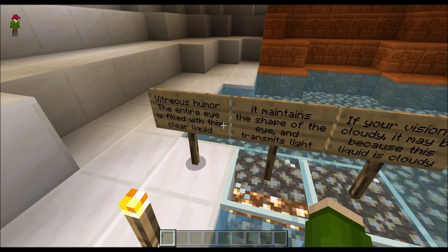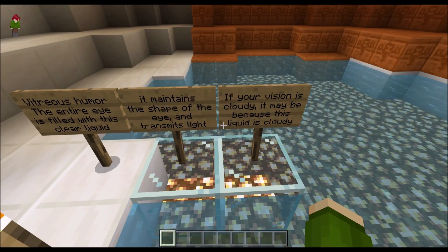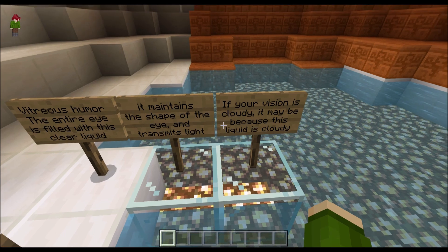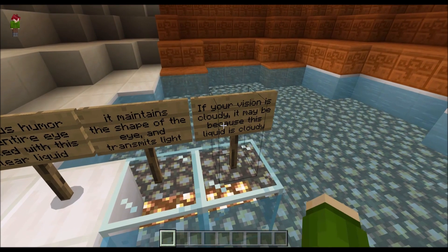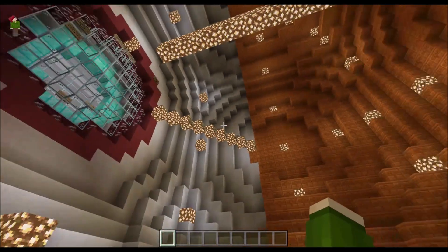Vitreous humor — the entire eye is filled with this clear liquid. It maintains the shape of the eye and transmits light. If your vision is cloudy, it may be because this liquid is cloudy — like cataracts.